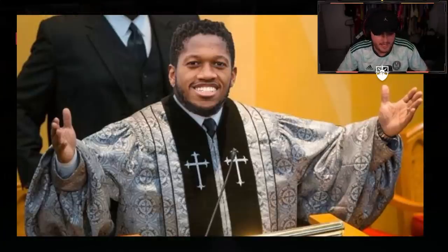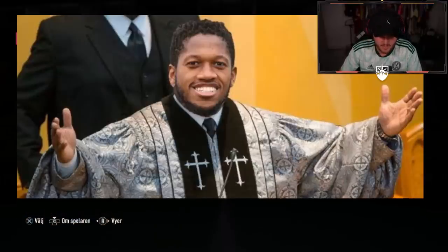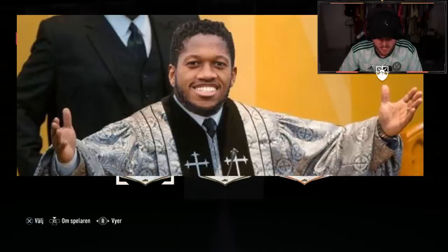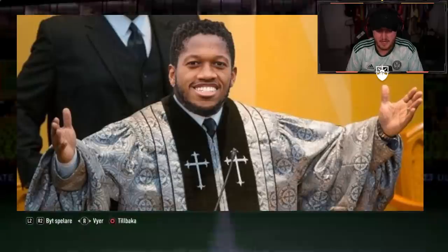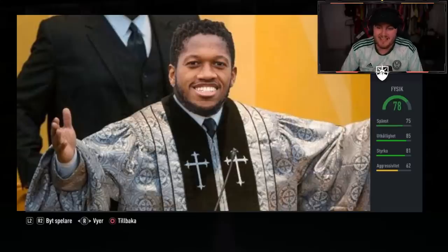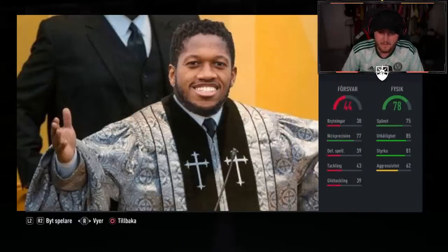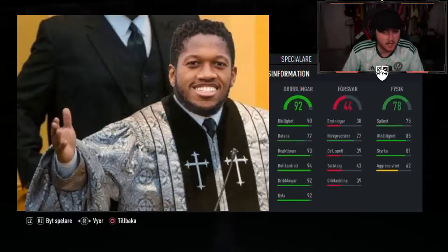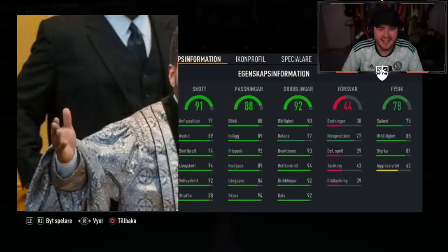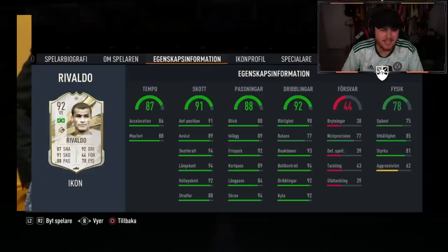So this one is going to be a stat reveal now for Emmanuel — he wanted a stat reveal. Alexa, stop. She always thinks it's about her. So we're going to try and see what type of icons we have here. It looks like we have two primes and a Trophy Titan icon. Let's do the primes first. Prime numero uno has 78 Physic, 44 Pace, 92 Dribbling, 98 Passing, 91 Shooting, 87 Tempo — it's going to be Rivaldo. Not ideal.